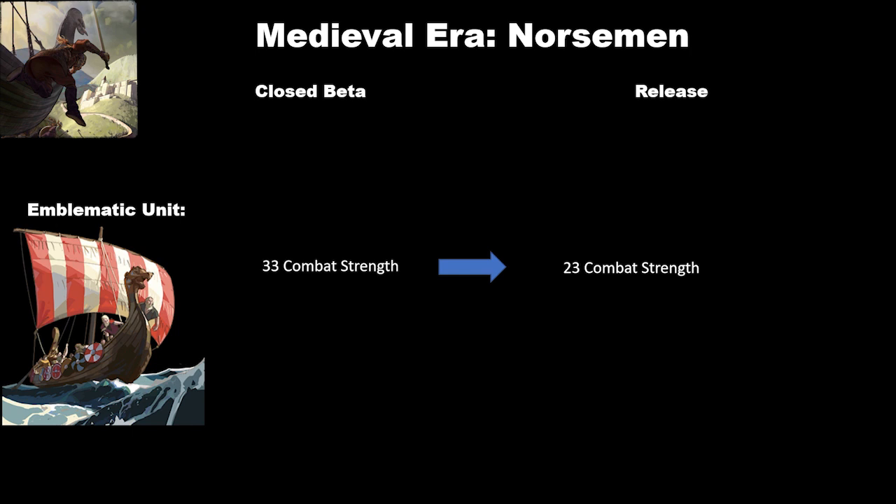Next we have the Norsemen with a change on the longship, where it has gone from 33 combat strength to 23 combat strength. It seems a little odd to me, but I suspect this is an effort by the developers to make naval units more impactful. Generally the land units when embarked were pretty resilient to naval attacks, and I think they want to make having a navy more of a necessity. Other than that, I didn't see any changes for the Norsemen.